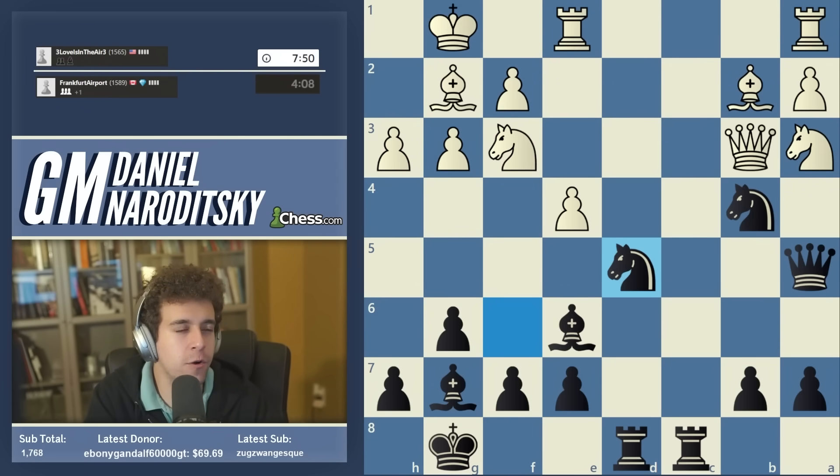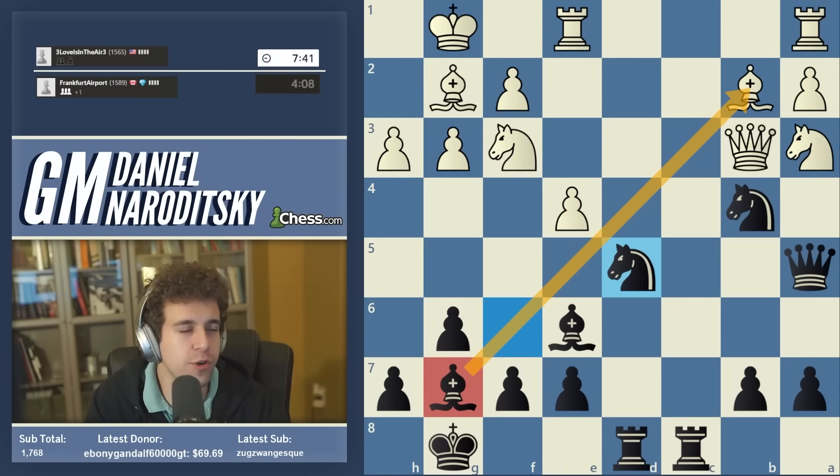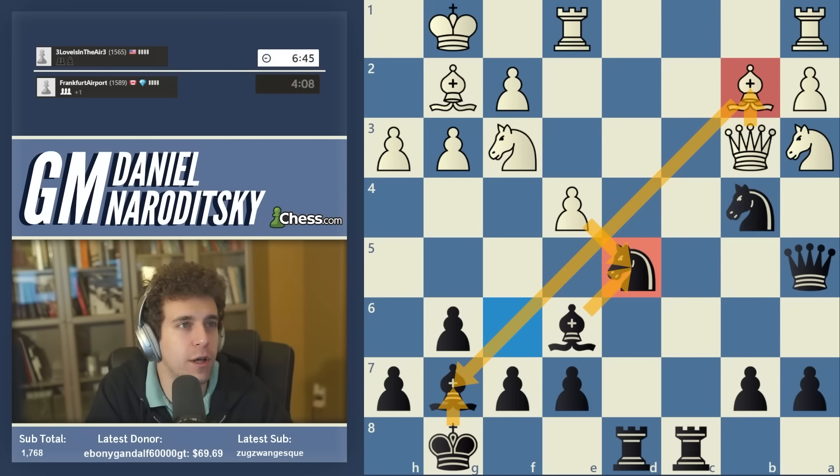This is a pretty standard tactic: two pieces facing each other, another piece defending, and you're trying to knock it off its square. Queens are such a liability on the defensive end — an attack on the queen is almost as powerful as a check in that your opponent becomes incredibly hamstrung. If you're not moving the queen then you better be threatening checkmate or taking a bunch of pieces in return. After bishop takes bishop, we're NOT taking back on g7 because then white simply takes the knight and drops the queen back — we no longer have the attack on the bishop.